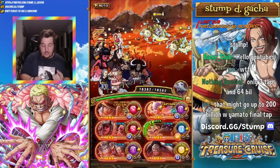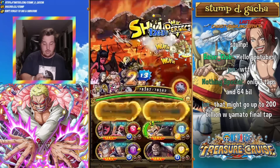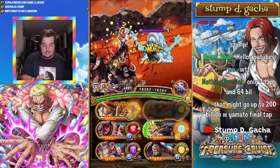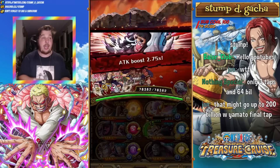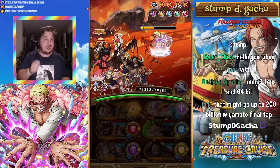On turn 1, we are going to activate Uta — that is going to allow us to get an attack and an orb boost for this particular team. Then we can basically just mosey our way through here and take stage 2 out. Because we have an attack boost against Treble, we don't have to worry about that 2.75 times attack boost. It doesn't actually matter because we have Uta's amazingness.